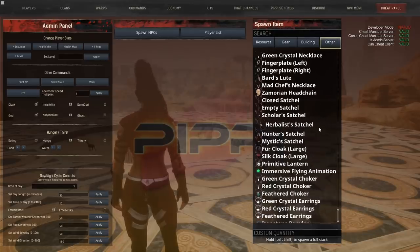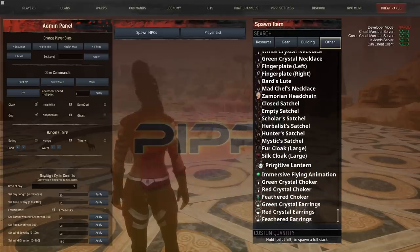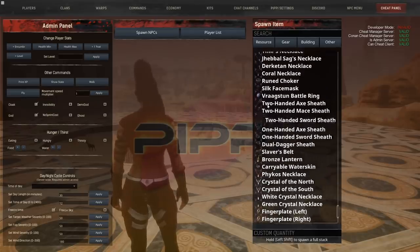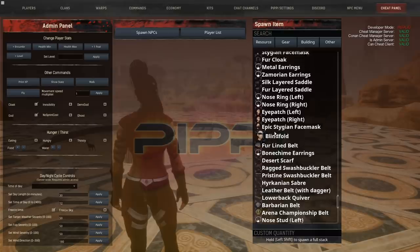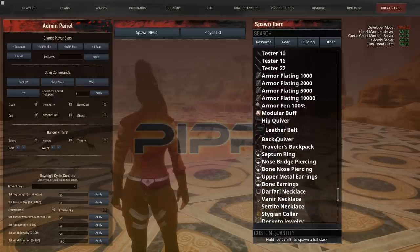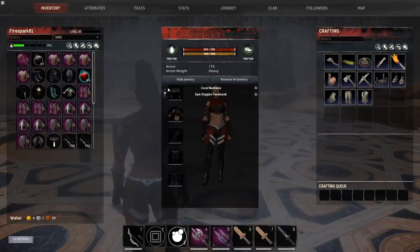As I scroll through, you can see a ton of content. But here's where it gets really interesting — we have satchels, fur cloak, silk cloak, a lantern, crystal choker, and all these different accent pieces: belts, necklaces, rings that actually show up on your character's hand, toe rings that show up on your feet. There are also new saddles for horses and face masks. I'll scroll through up to the hip quiver, and what's really cool is that it all shows up on your character in the jewelry menu.